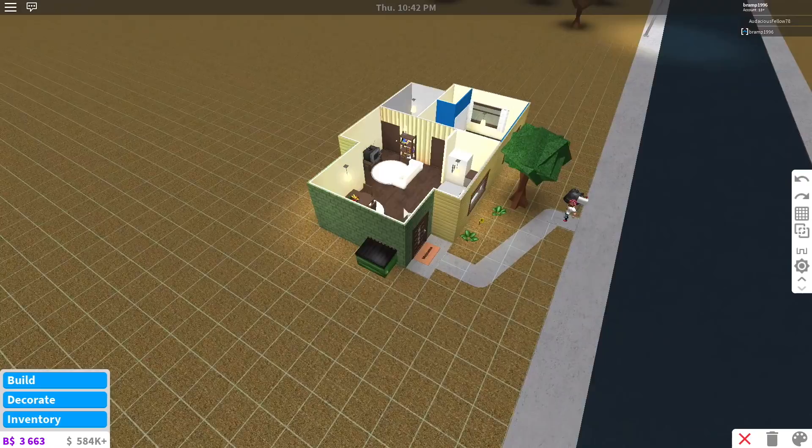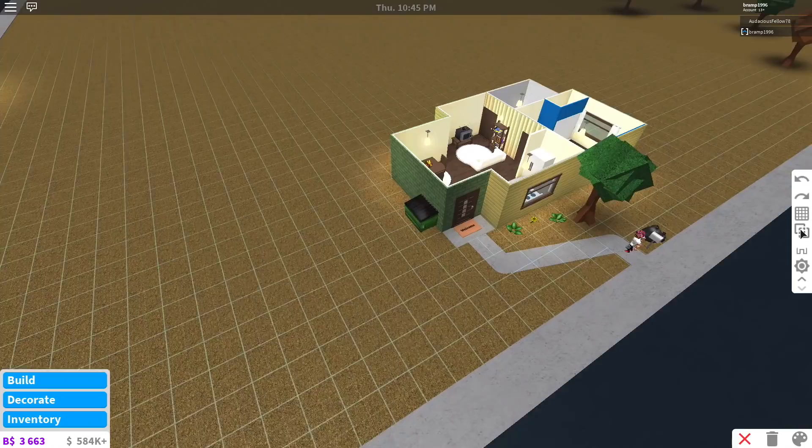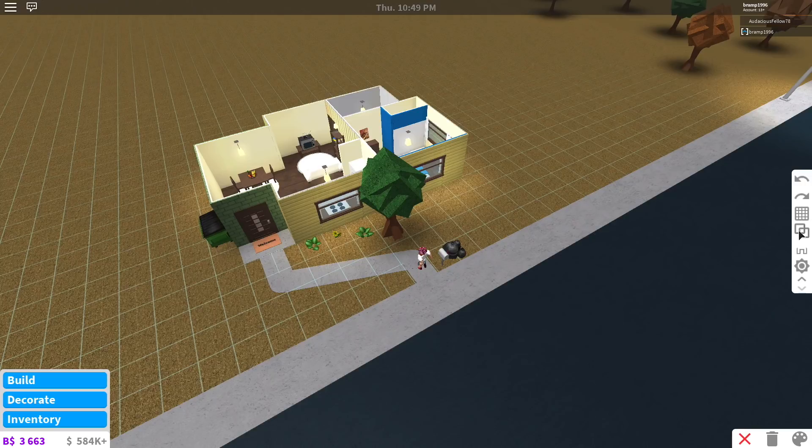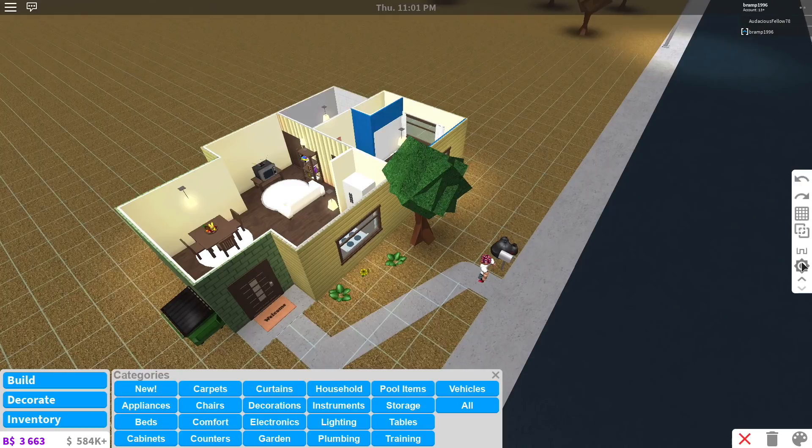If you press H, it will remove the grid so you can see your house clearly. This is advanced placing — that's also a game pass, so you won't have that when you start. It basically means you can place items inside each other in a certain way. Without the game pass, you can only place items a certain distance from the house. Then there's the little sun icon — you can choose the time in build mode when you're building.